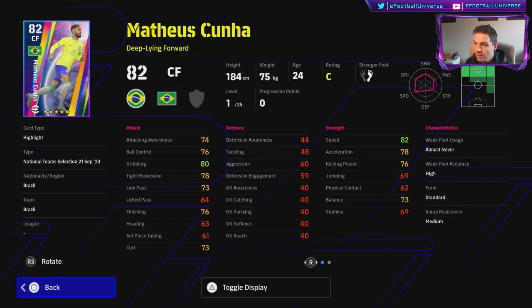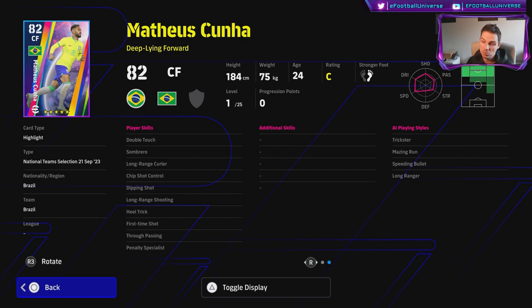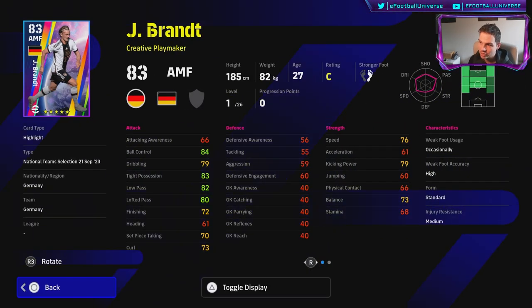Cuña is not a bad player either — he's kind of a deep-lying forward, think Harry Kane coming for the ball closer to midfield. He's got double touch, dipping shot, first time shot, through passing, chip shot control, and long range curler. Not a bad card at all, though his balance lets him down a bit and his finishing is only 76. He's more of a play-making center forward, which I think gets lost in Football 24 at the moment.